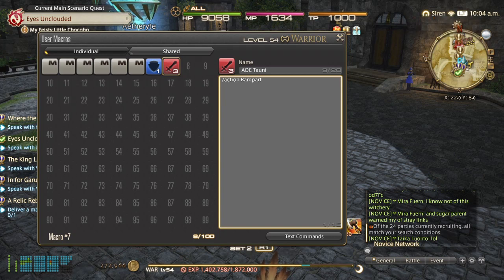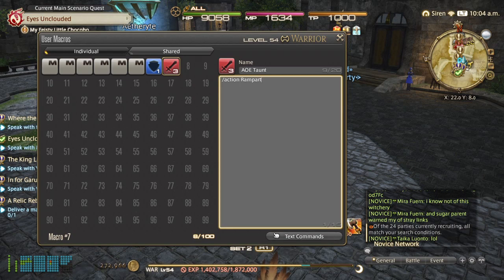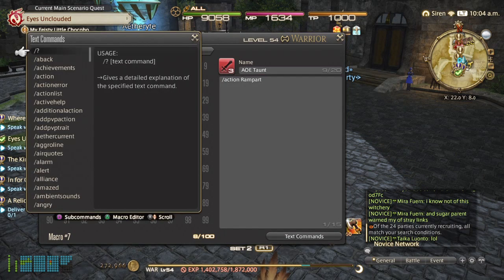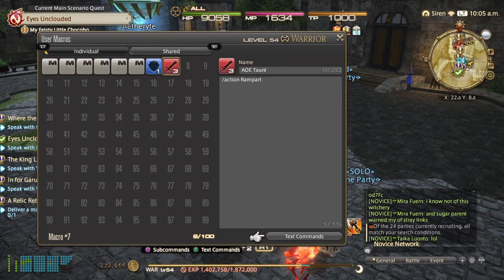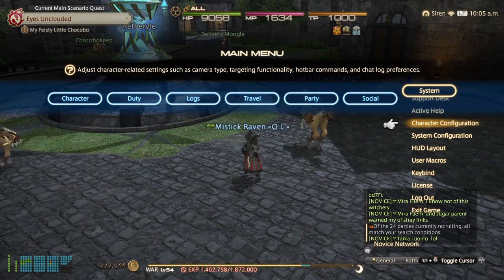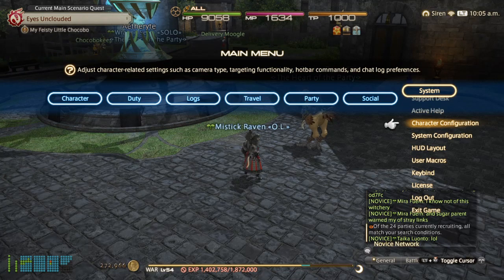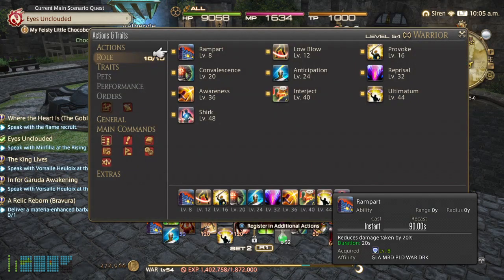You can use the text command box if you don't know what the commands are — it'll give you the available text commands, whether you want to delay or so on. There are a lot of different backslash commands you can implement into the macro system, but we're going to keep it simple. Also keep in mind: Rampart has a 90-second recast, so it's an instant effect with a 90-second cooldown. Very important to remember.